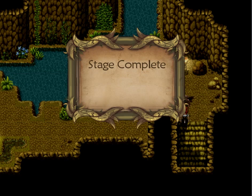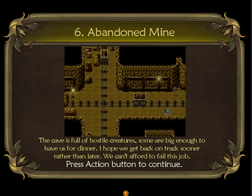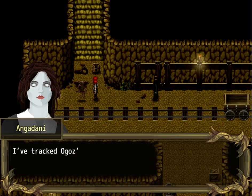All right, we're done here. The abandoned mine — the cave is full of hostile creatures, some big enough to have us for dinner. I hope we can get back on track sooner rather than later. We can't afford to fail this job. I mean, yeah, we're getting paid.